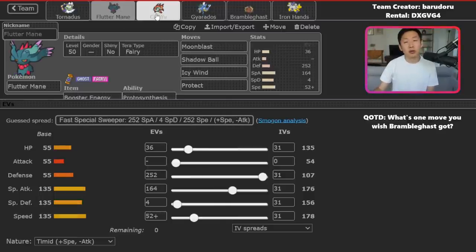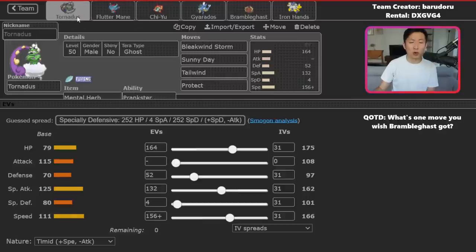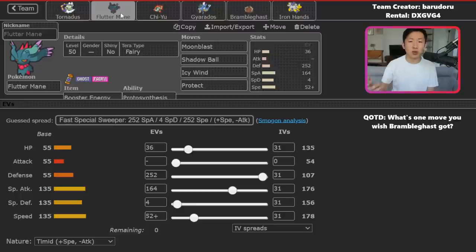Flutter Mane is a really nice combo with Chiyu — this is a Speed Booster Flutter set. You don't have that much speed investment, but with Booster Energy you're outspeeding practically everything in the format, other than timid Regieleki with max speed. The general idea is that Flutter Mane and Chiyu together — you can go Flutter Chiyu, surprise your opponent with Icy Wind to drop their speeds, then go for Choice Specs Heatwaves or Overheats. It gives another means of speed control without relying solely on Tornadus. Flutter is immune to Fake Out, so you can comfortably lead and go for Icy Winds immediately. It also has max defense investment, so you survive physical attacks with more ease than opponents might anticipate.